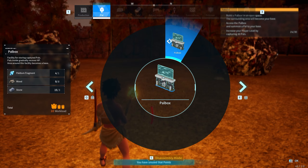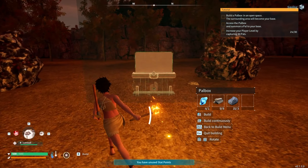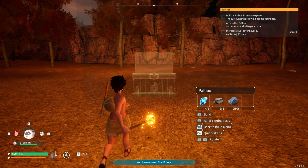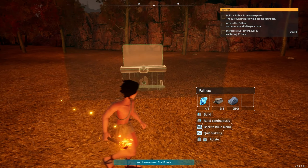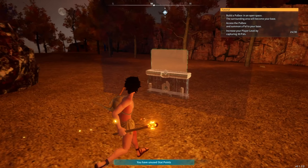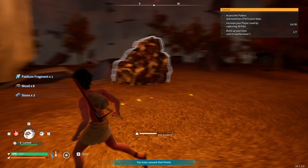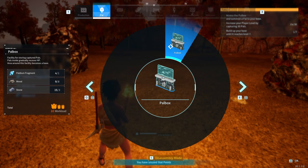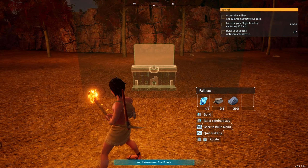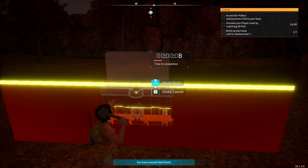So we go over here to the pal box. I'm not sure how wide this thing gets. Maybe I want to go over here more. I'll place it here for now. I'm going to put it right here — sending it. It gets bigger when you level up. I just don't know what the base radius is or how big they get.